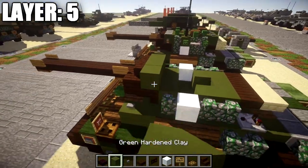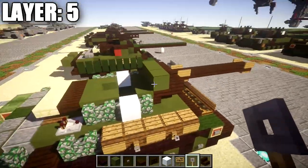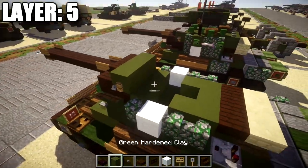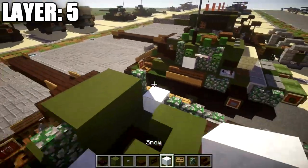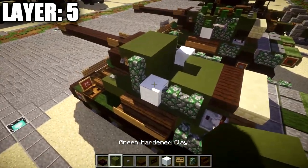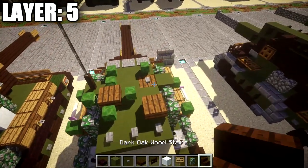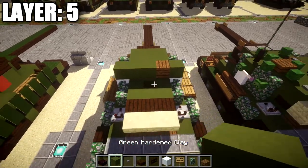After that, place down a row of 3 green stained clay across, followed by tripwire hooks on both sides. Then place down another row of 3 green stained clay across, followed by a mossy cobblestone wall on both sides. Place a green stained clay block again on both sides. Then on the right side place a spruce wood plank, followed by 2 green stained clay blocks over to the left side.